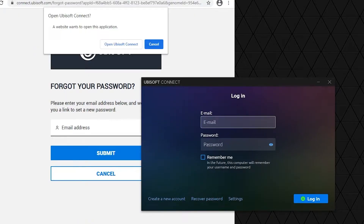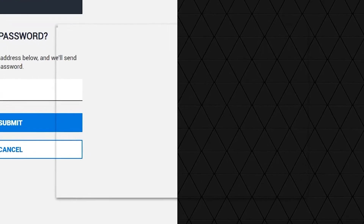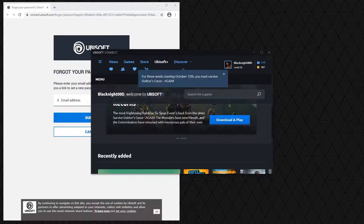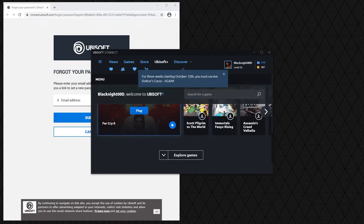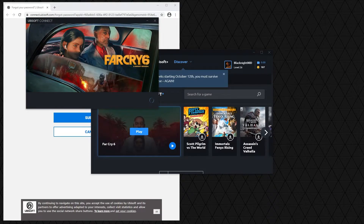Now be ready to do the next step quickly. Close the Ubisoft Connect window by hitting the X at the top right, then hit the Open Ubisoft Connect button on the confirmation in the browser as fast as you can. This will load the full version of the Ubisoft Connect software. Go ahead and log in as you would normally. You will then see the Ubisoft Connect dashboard where you will have to choose to launch the game manually.